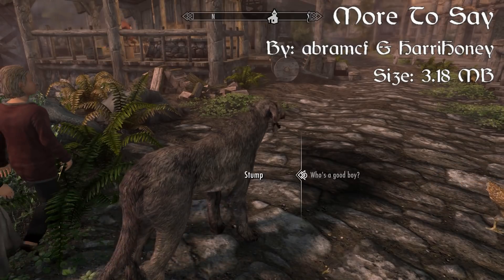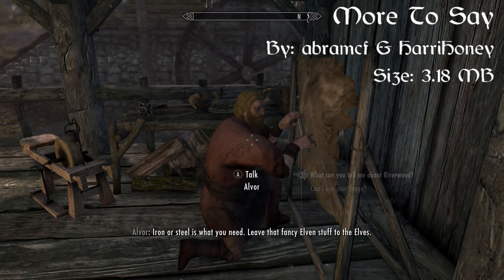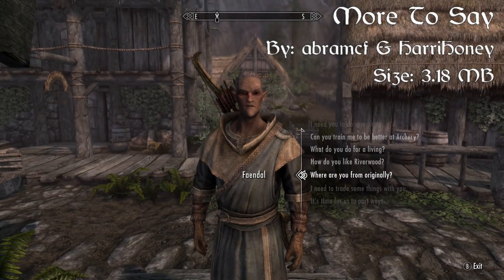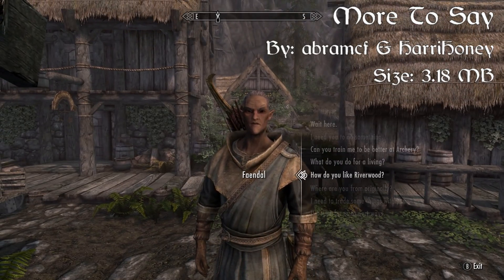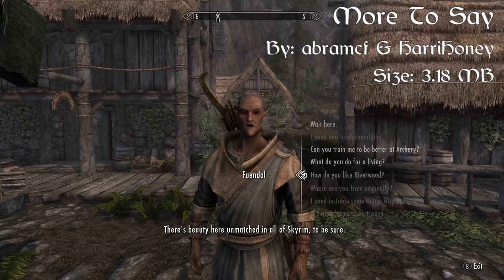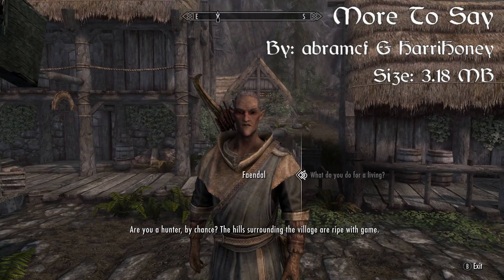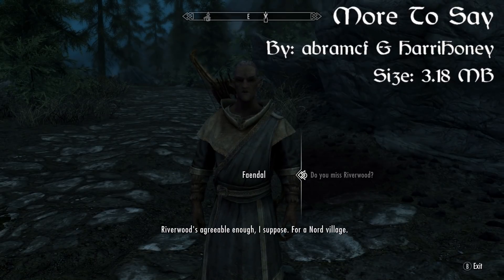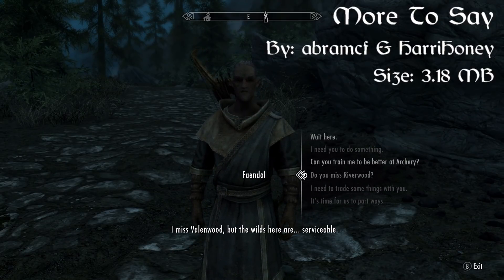This mod is pretty much compatible with every other type of mod. The thing I found most interesting is that if you have Faendal as a follower and you're inside Riverwood, it'll give you the prompt asking how you like Riverwood. But if you're away from Riverwood and you go up to Faendal and talk to him, you'll be able to ask him: do you miss Riverwood? The mod can tell whether you're in Riverwood or not and adjusts the dialogue option accordingly. It fits seamlessly and really grips you to all the characters in Riverwood — and hopefully it'll spread to Whiterun soon and all the other cities later on.